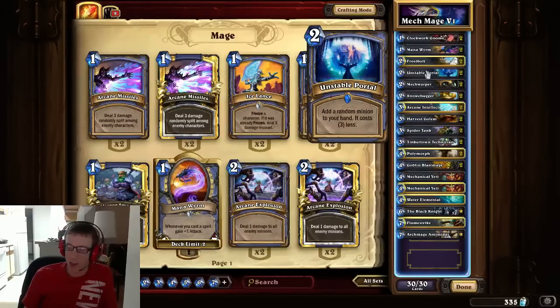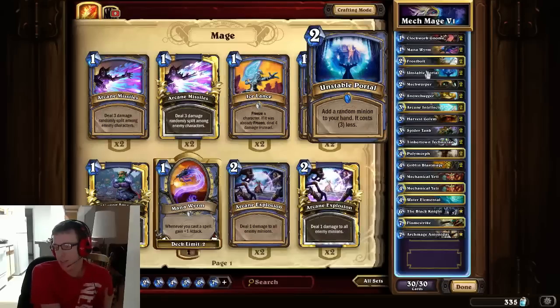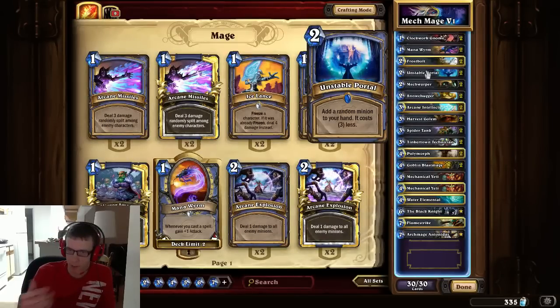With Unstable Portal I've gotten Hogger, I've gotten Menagerie Magician's Head, which synergizes well with my deck because it's all mechs. The card is just insane, so it's in my deck for now.